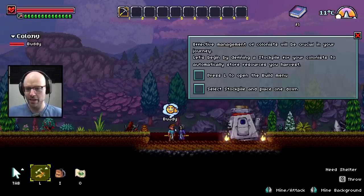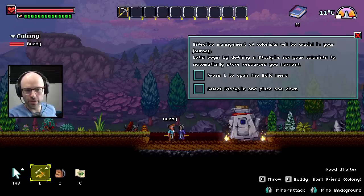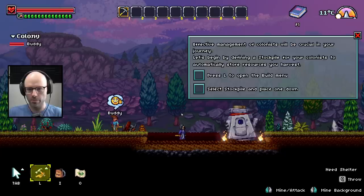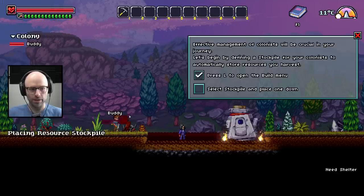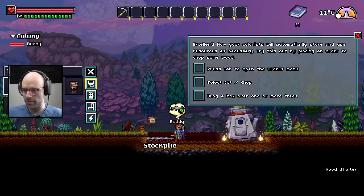GUN! Effective management of colonists will be crucial in your journey. Let's begin by defining a stockpile for your colonists to automatically store resources you harvest. Press L to open the Build menu, select Stockpile, and place one down. Why not right here? There you go.